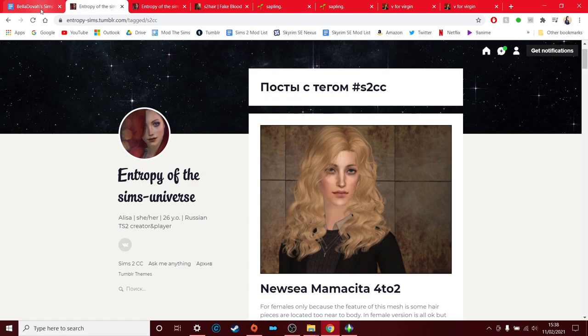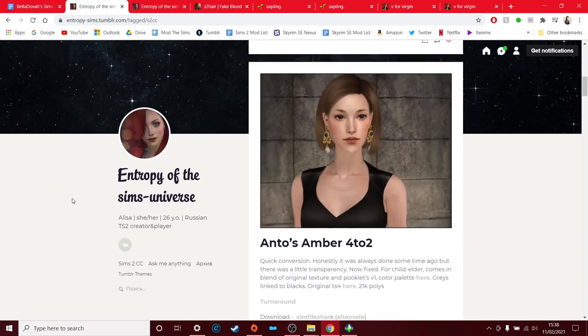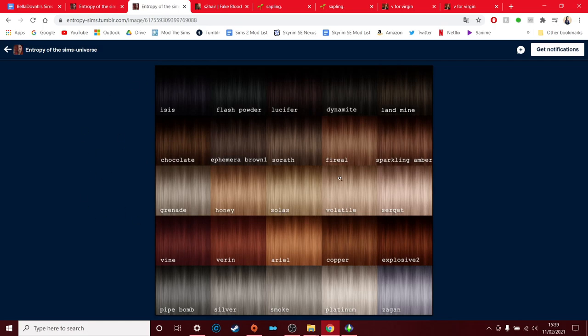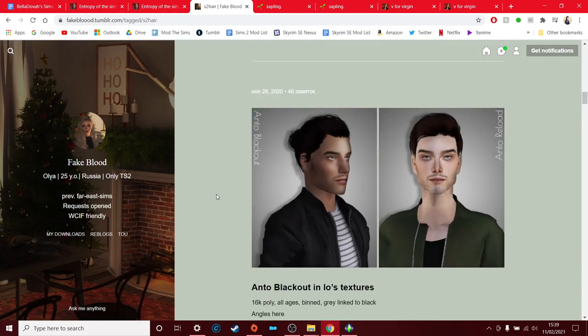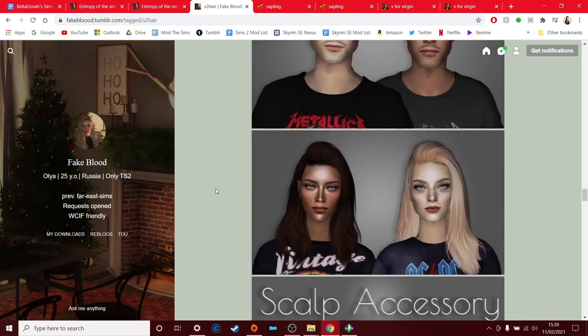I've picked four creators out, which was quite hard because I have no self-control and have lots of hairs by different creators on my main PC. You can find the whole list of hair creators I use on my mod list in the description. The first is Entropy on Tumblr — I really like her hairs, and a lot of them have each color in a separate file so you can delete the ones you don't like. Another one is Fake Blood, also on Tumblr. Most of their colors are really nice, their hair textures are really high quality — really beautiful.